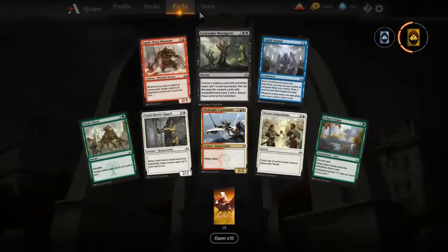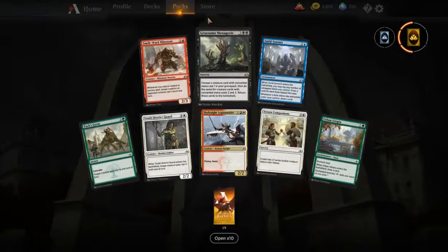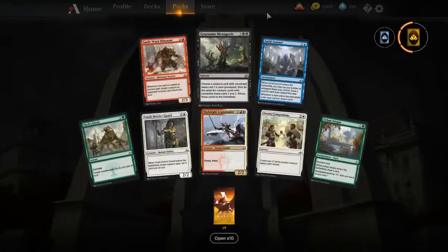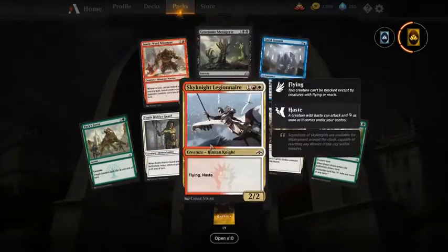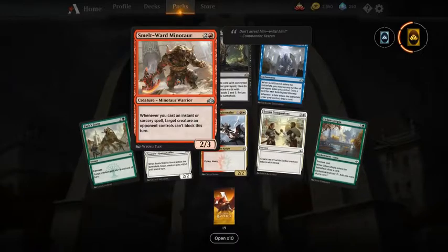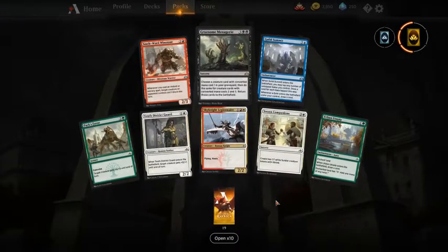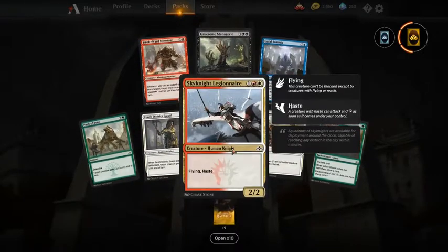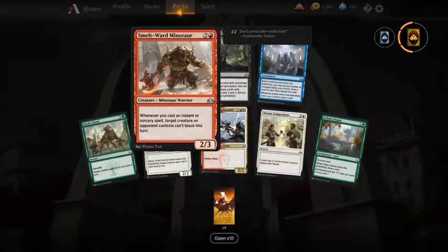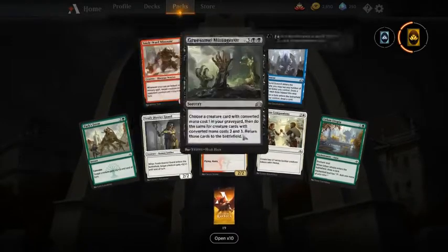Another Gruesome Menagerie — as mentioned before I would not take this first. I would take Sky Knight Legionnaire here; I like it more than Smelt-Ward Minotaur. It's a Boros card, and Smelt-Ward Minotaur is playable in both Izzet and Boros, but I would still take the Legionnaire.